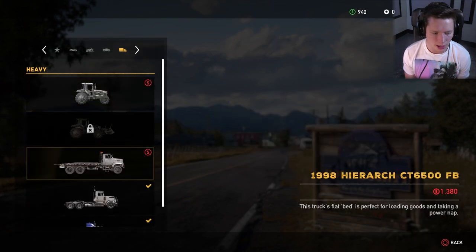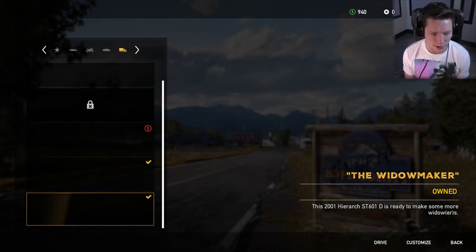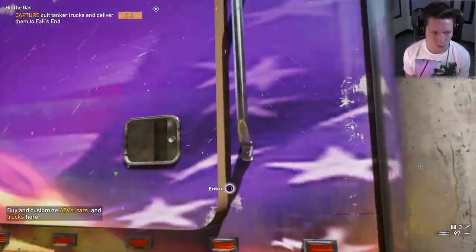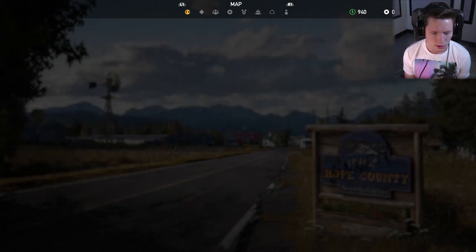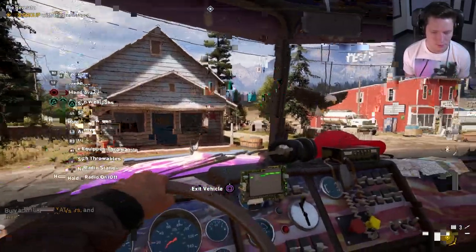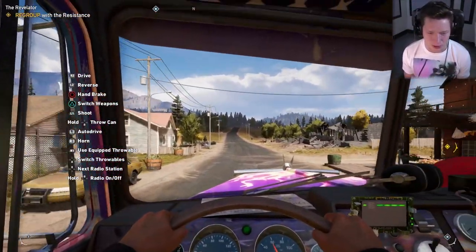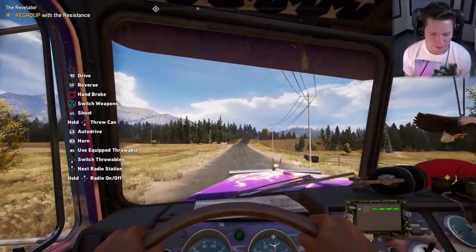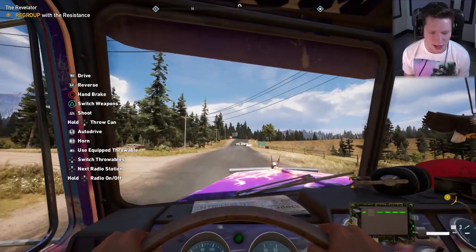Go ahead and take the Widowmaker again — it says we can customize it. We've got a Hawaiian bobblehead in there already. There we go. Now we're gonna go ahead and go back to our other mission. Now if we see another tanker truck along the road we're gonna have to grab that, cause that's gonna complete our mission. Definitely resistance guys that we shot at in that green jeep.